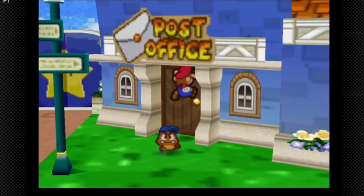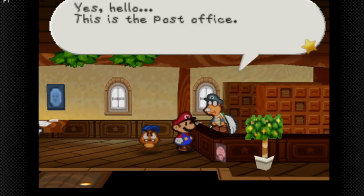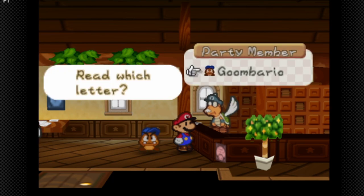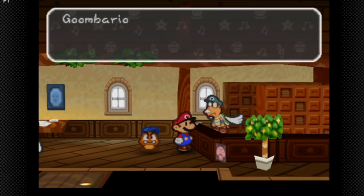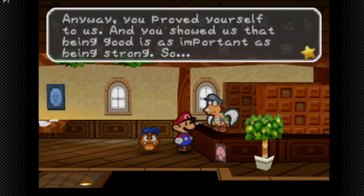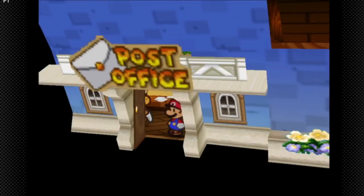We can also go to the post office to read letters for our partners. 'Greetings, name's Parakarry, I deliver letters. This is the post office — you can write letters for your partners, stop by now and then.' We have a letter from Goombario — from the Red and Blue Goombas: 'Goombario, you were a lot stronger than you looked. We figured you were just some punk Goomba hanging around with Mario. You proved yourself and showed us that being good is as important as being strong. When you come back, can we be friends? Please say yes. — Red and Blue Goomba Brothers.'